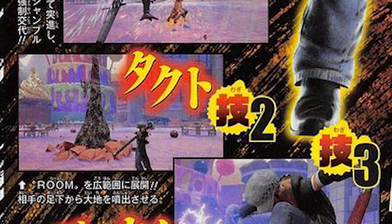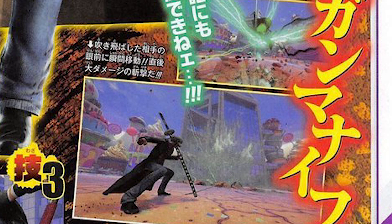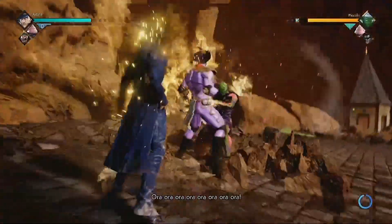The third ability he has is Radio Knife — he electrifies his sword and slashes the opponent. His ultimate is Gamma Knife, used to damage internal organs, but in the scan it creates a flashy after-effect, which isn't too surprising since that's how most ultimates go.